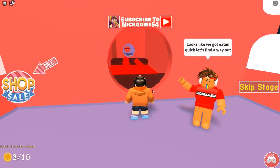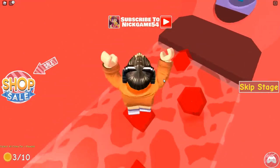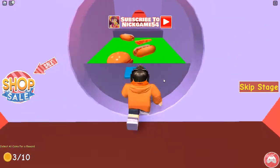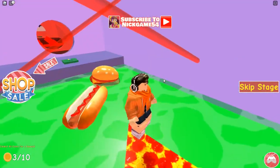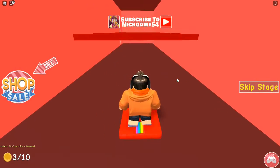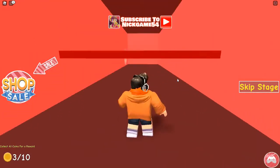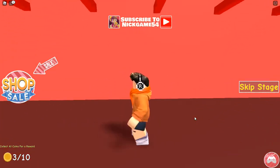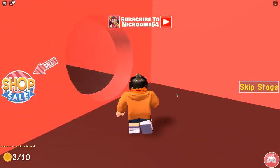Let's say we got eaten — quick, let's find a way out. So I have to hop on these cubes and avoid falling off, go through these holes. He's greedy, he's eating hot dogs, burger and pizza. So it's just some bars I have to avoid — I'll just move like this, there we go, should be simple. Okay, we made that.